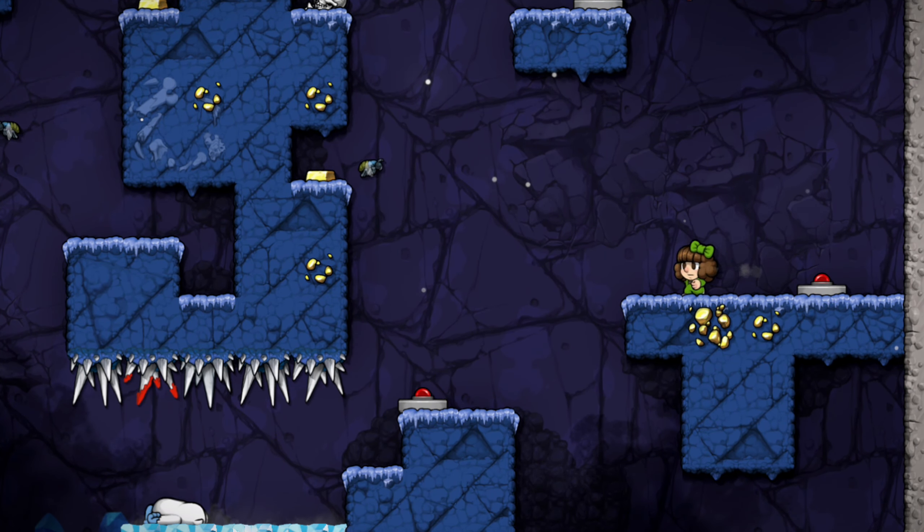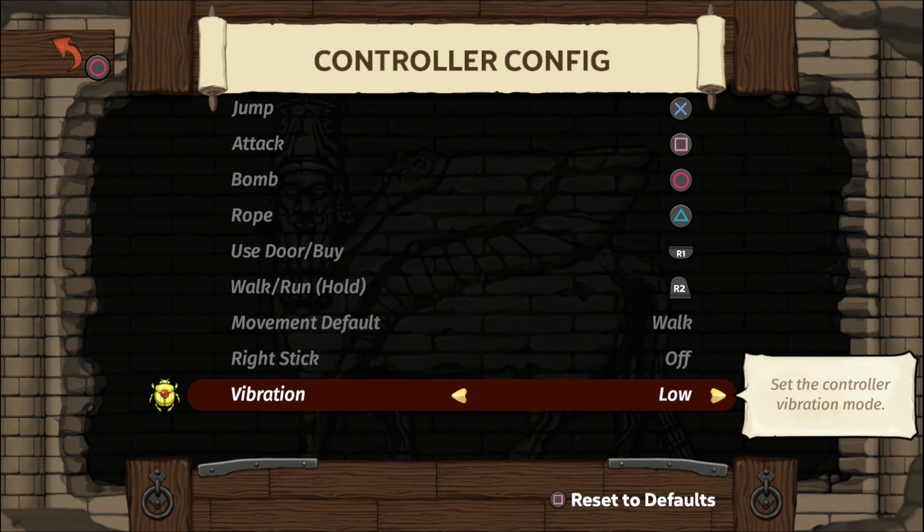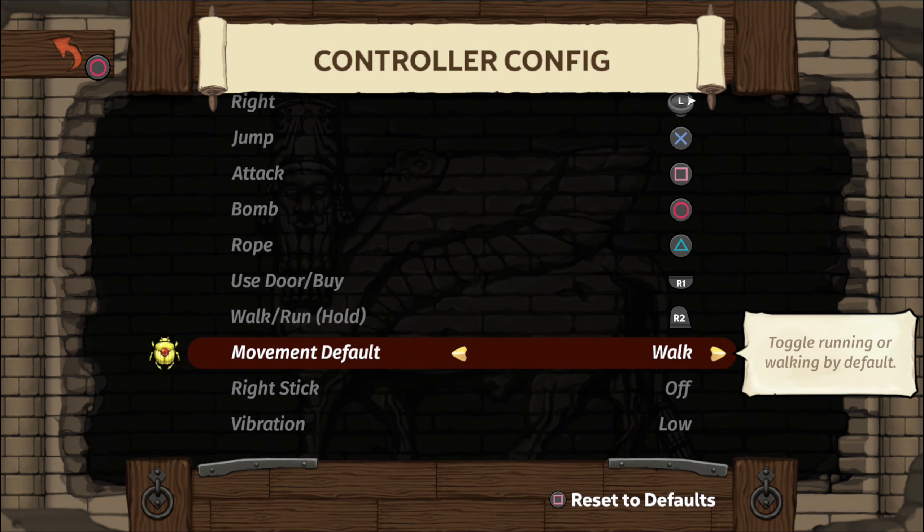Picking up a mine in the ice caves will stop it from exploding. This next tip is incredibly useful, especially if you're coming from Spelunky 1: go into your controls and change your default movement speed from run to walk. Trust me, it'll make things much easier for you.